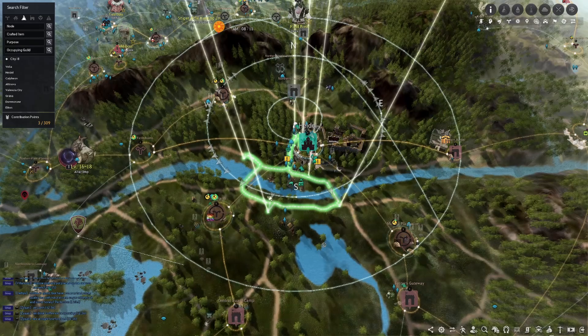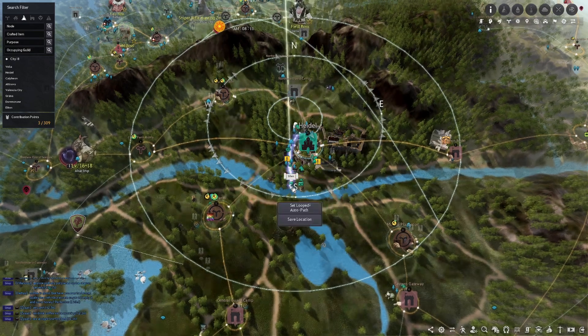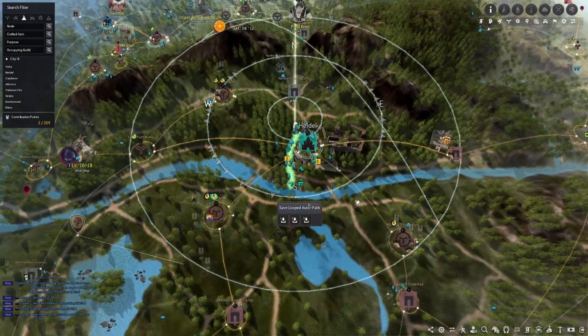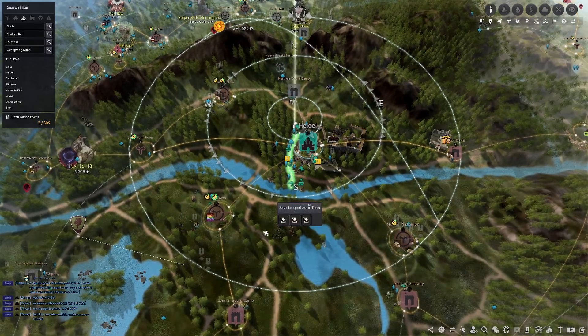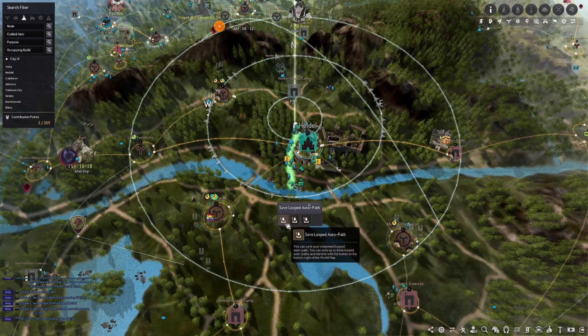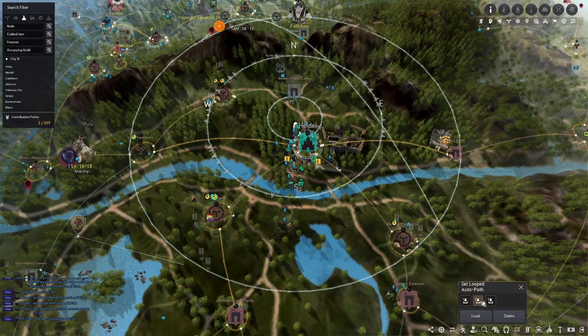From there, hit T and because it's glowing green, your character will run this path continuously. You could also just set your character to run in a straight line and click 'Set Auto Loop Path.' What's really cool is that when you make these auto looped paths, you can save them as a preset. If you ever want to use the path again, load it from the preset by clicking the little man icon at the bottom right, then click the path and load it up — you do not have to reset it every single time.